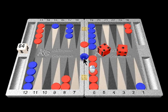Now, what if blue doesn't hit you back? If he just comes in and doesn't hit you back, now you can cover with a 2 or a 6. And again, you're less likely to be forced to cover with the 1. If you cover with the 1, you're going to be leaving a blot on your 8-point, and you give up the 8-point.